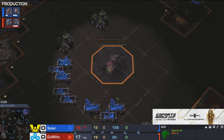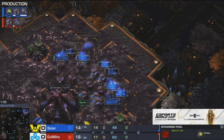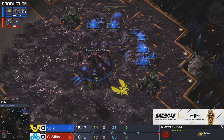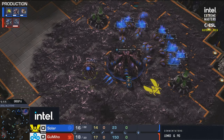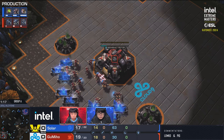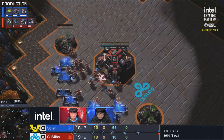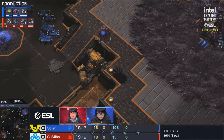It's a very economic start and quite good against what Solar is doing. Solar's build is very safe against aggression, and we know that Gumiho does mix in proxy two and three barracks marine pushes — he does that quite a lot in this matchup. So Solar is saying: if I get my spawning pool 10-12 seconds early, I've got queens and things out faster, I'll be safe.